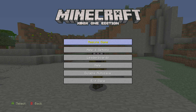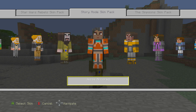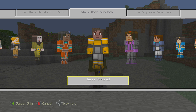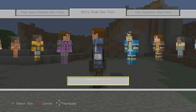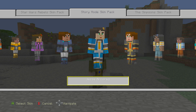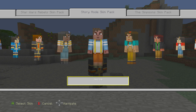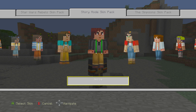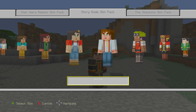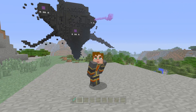I think there are around 27 skins total. We have Jesse armored, and if you picked the female version of Jesse there are different armored variants too. We have some more armored versions to choose from, including Ivor's armor and Jesse's armor. We also have the female Jesse variants — the one I used during my gameplay — and another female Jesse who kind of looks like Jesse's sister.